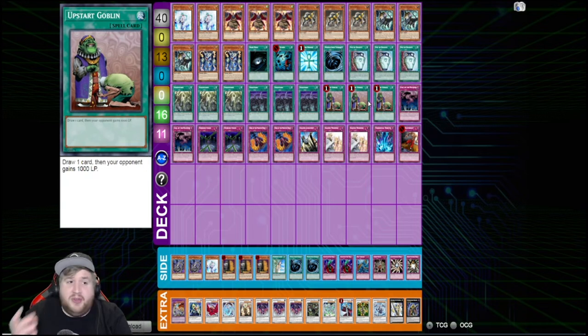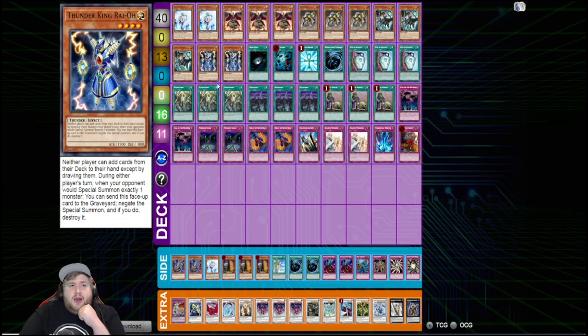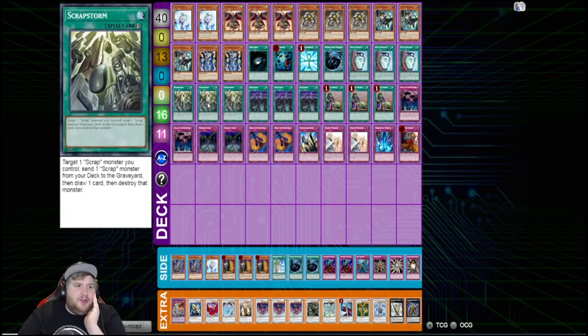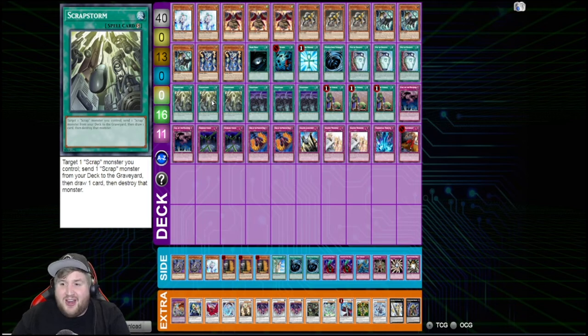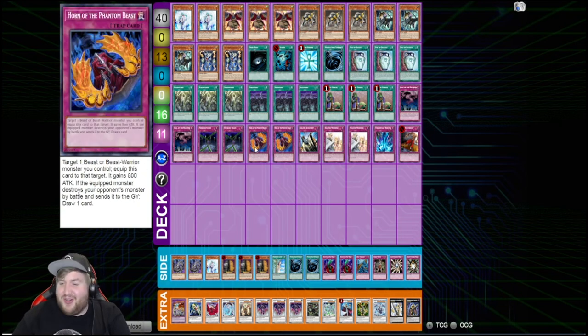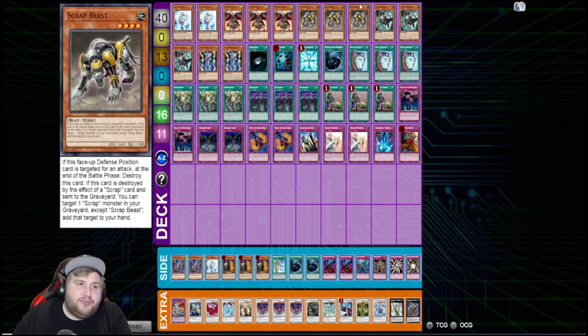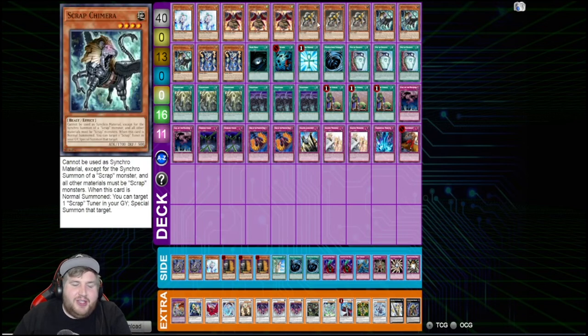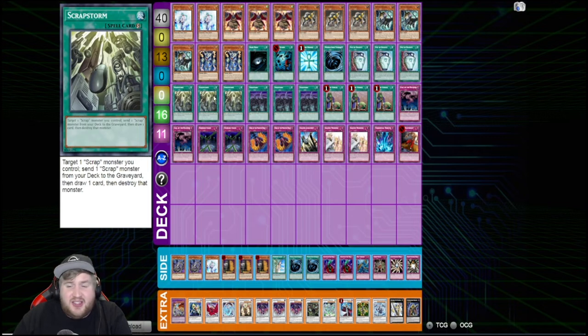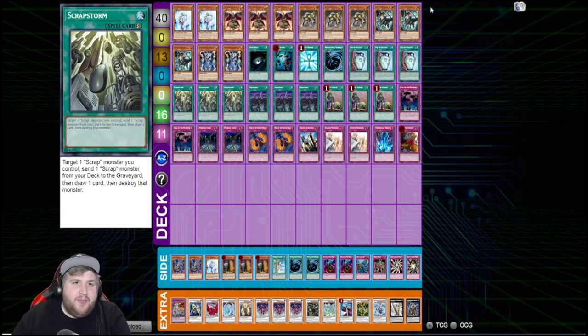Looking at the side deck, it all seems pretty standard. I like the Gorz. I'm not sure what you're siding Shadow-Imprisoning Mirror for — maybe for Gravekeepers, but I think Closed Forest does a similar job. Two Thunder King is interesting — you could technically do two Scrapyard, three Thunder King. I'm also not a huge fan of three Scrap Storm, since you have to use it expecting value if they Bottomless or De-Fusion a Scrap Beast. I really would like to see King Tiger Wanghu in Scraps because that card is omega-broken in this format — it walls off almost all the meta decks.